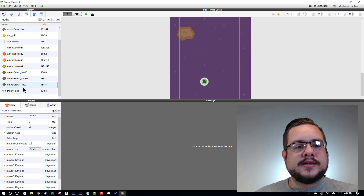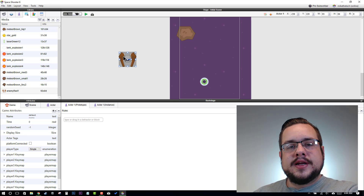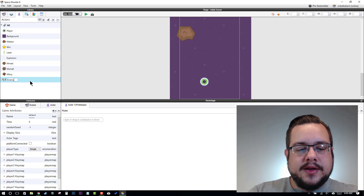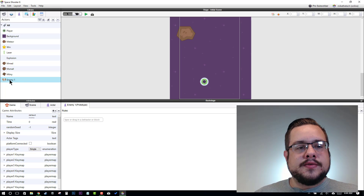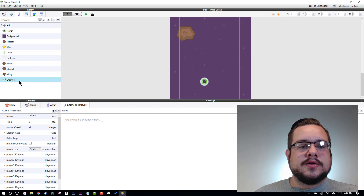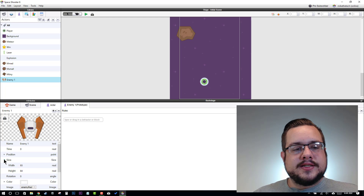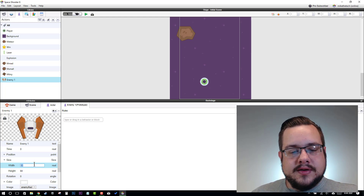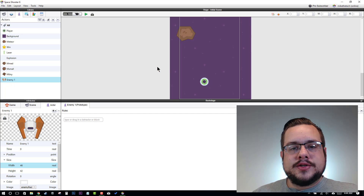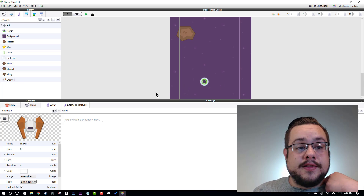Now, to get the sizing right, we will drag our enemy into the game, which will create an actor. We'll click on it and delete it from the game, go to our actors and find that, and name it Enemy 1. This actor is going to be too big by default, so we want to resize it. We'll go back to our enemy, then go to our actor, and change its size to about half — like maybe 46 and 42. Now our enemy should be a lot smaller, which is a good manageable size. So let's delete that out of the game again.